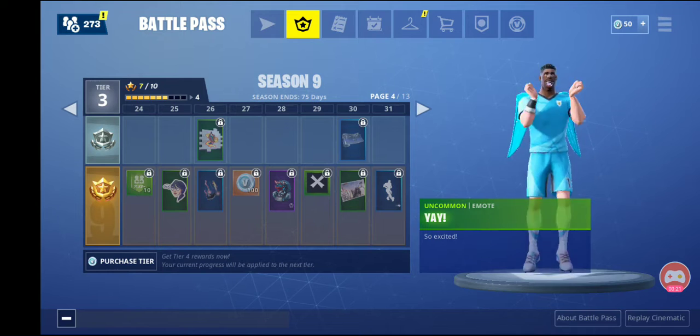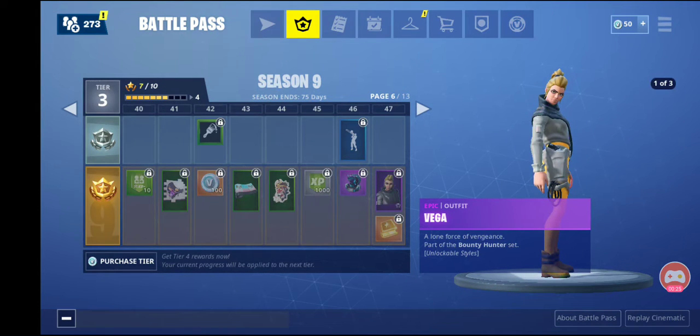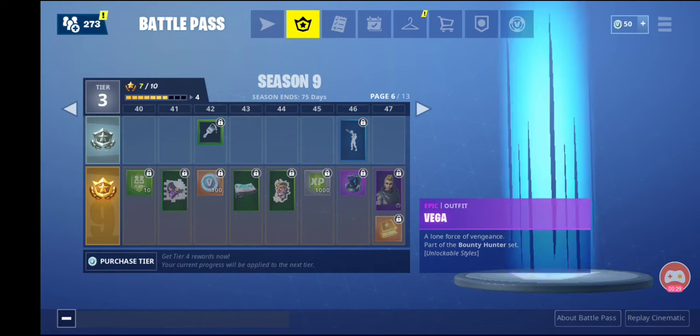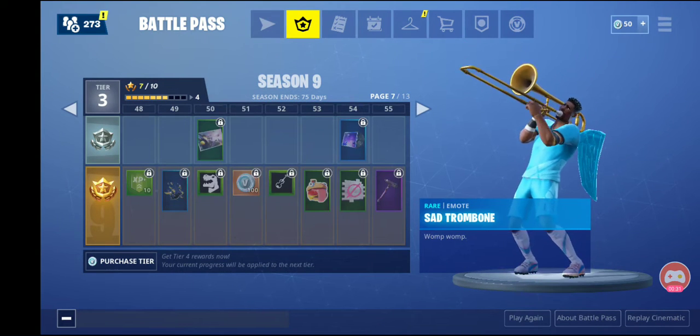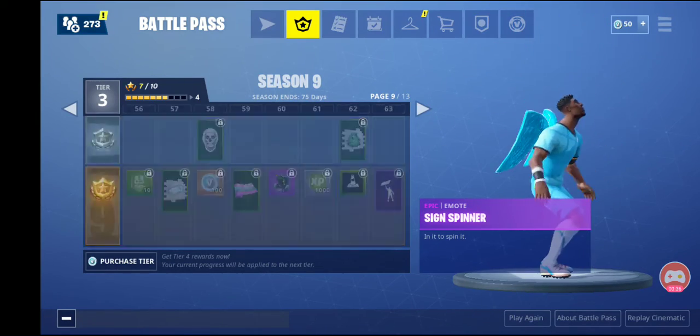It's kind of a cool meme. The Vega skin — Bounty Hunter. The Sad Trombone. Sign skin — oh, that's actually really cool.